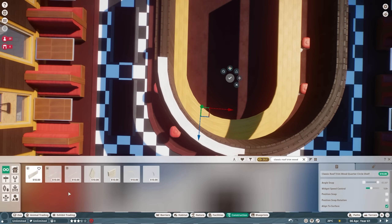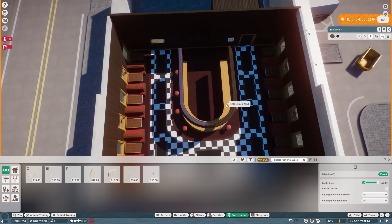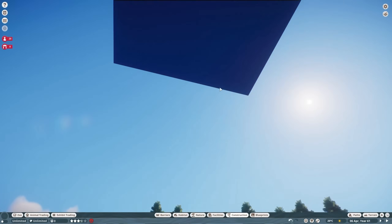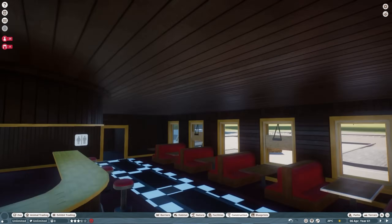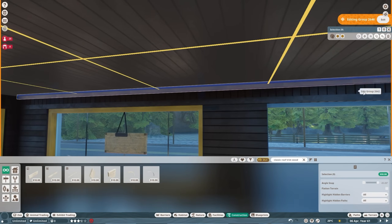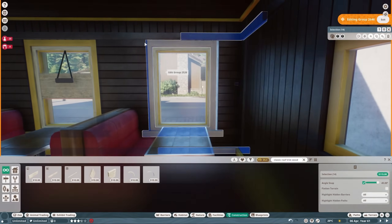I wanted the bottom to have a little wooden lip as well, matching the bar on the lower side — so you build it on top and then move it to the bottom. I'm lowering the ceiling to get a feeling for where things are going to be. I've got this little ceiling detail so every time I move the ceiling down next time I know exactly where it is.